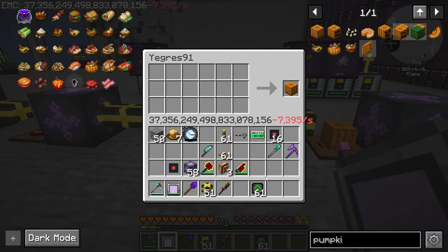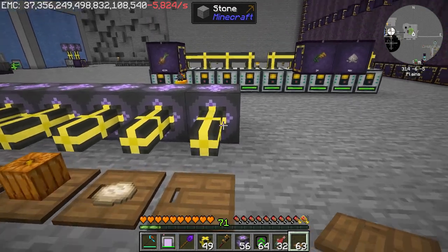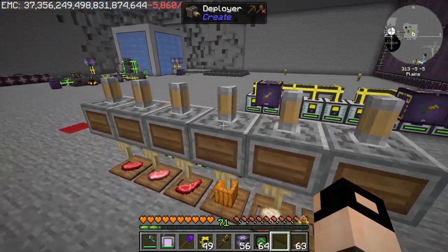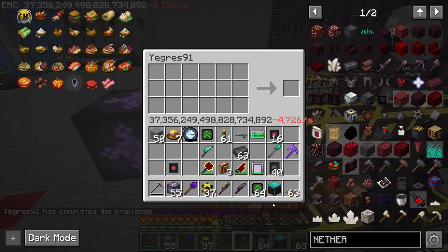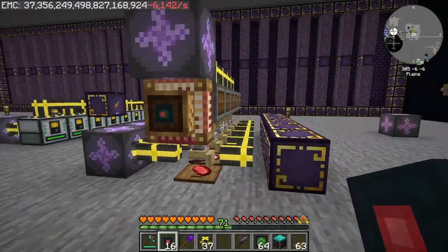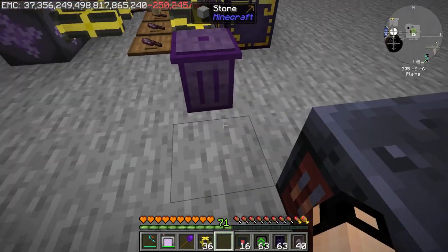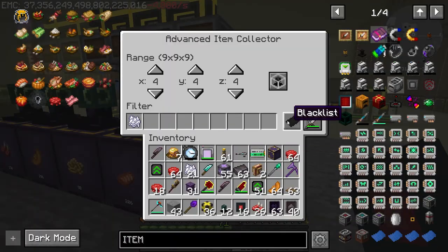Next: cutting board automation — beef patty, bacon, pumpkin slices, pasta, mutton chops, salmon, raw salmon, sushi. Deployers on top. We provide a netherite knife to the deployers. I need to place them one higher — it's kind of working. I placed a trash can here, filtered the knives with no-tags advanced item collectors for the draw.